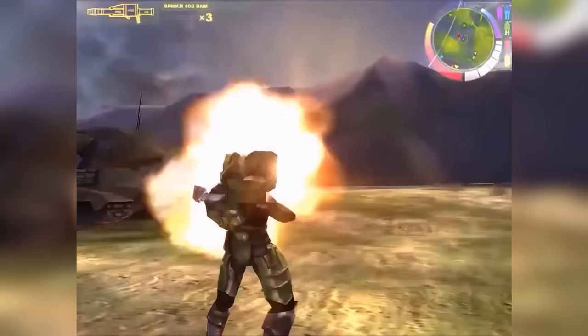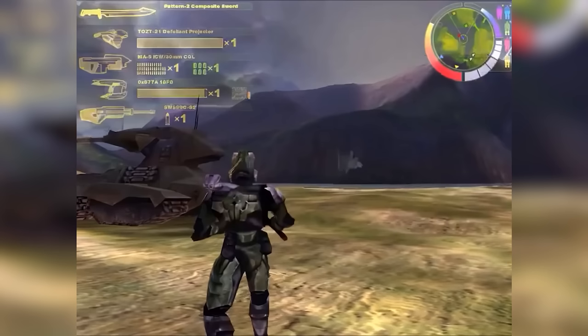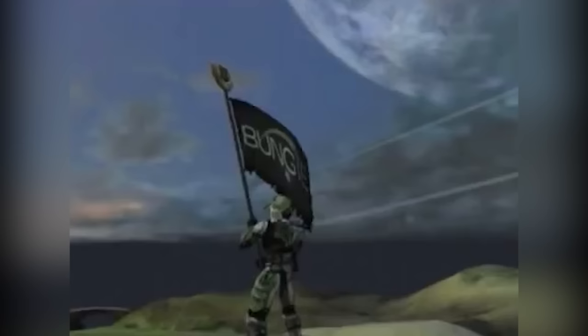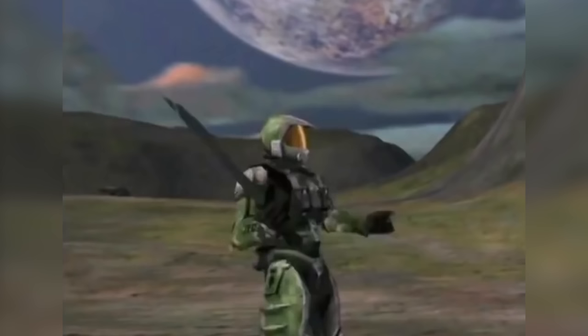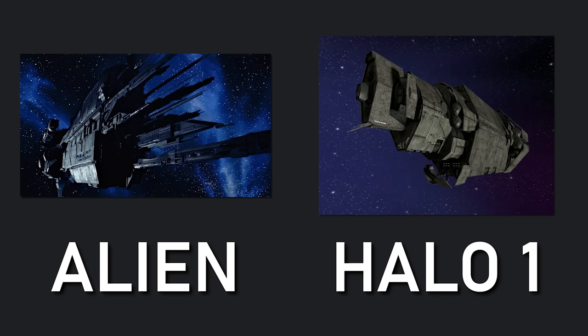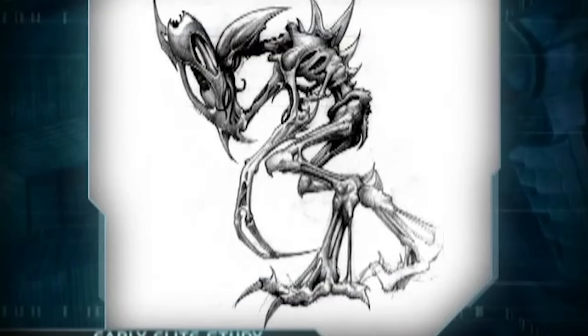One thing that's always been interesting when it comes to the Halo franchise, specifically Halo Combat Evolved, is that during the development stages of what would become this brand new intellectual property, a lot of things that are now staples of the series were very much subject to change. Many fans already know that when Halo Combat Evolved was in development, a lot of inspiration was drawn from the Aliens franchise, specifically the design of what the Elites or the Sangheili would look like.